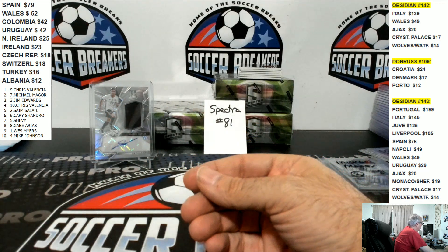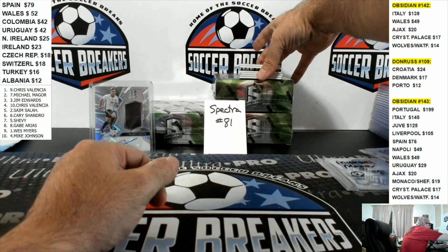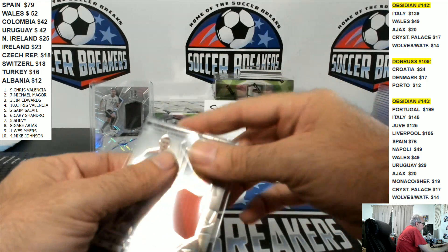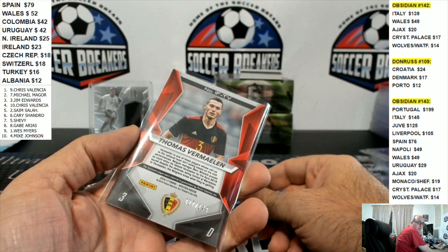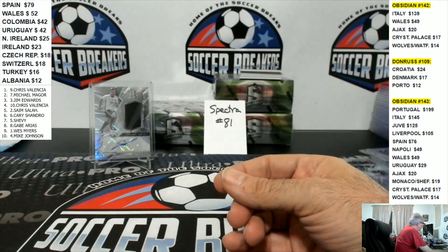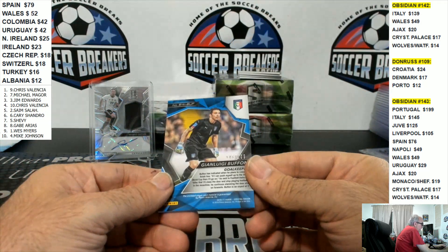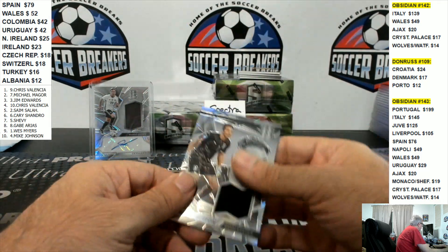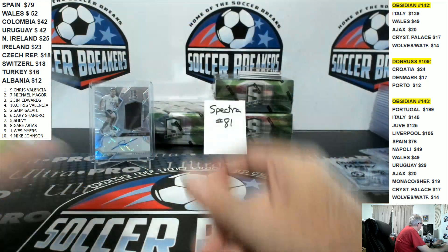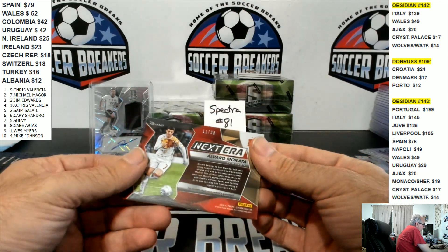World Cup Prism base cards are now going for big bucks. Belgium, to 149 — not in the random. Vermilion, to 149. Italy, to 199 — GG Buffon.